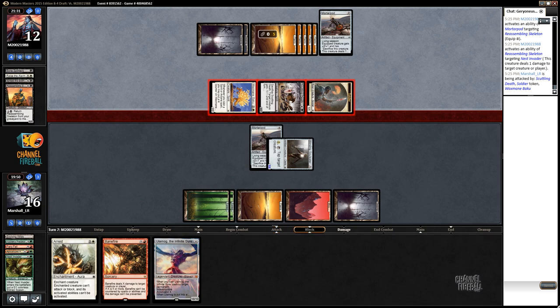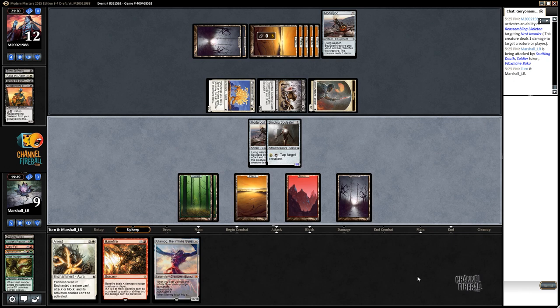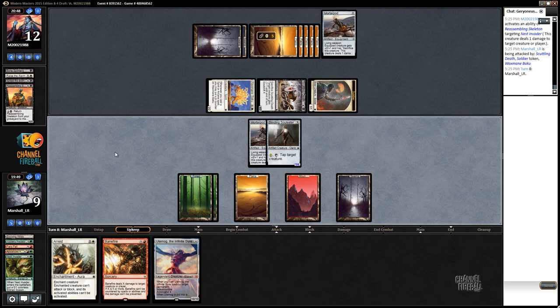So now we just let our deck do the rest of the work here. A lot of good draws for us in our deck. I think I'm going to Bane Fire the Scuttling Death - it doesn't actually get anything back right now, so I get to one-for-one with it, which is pretty big. And the arrest is - ooh, wow.